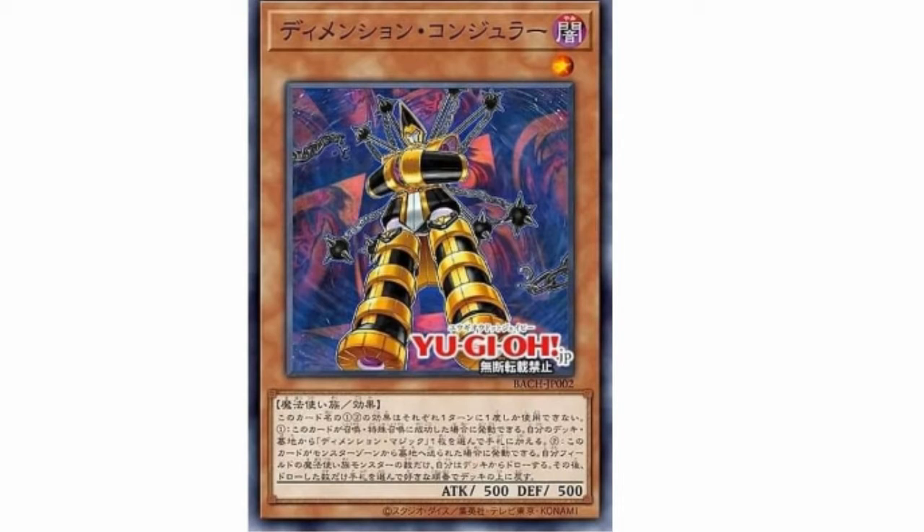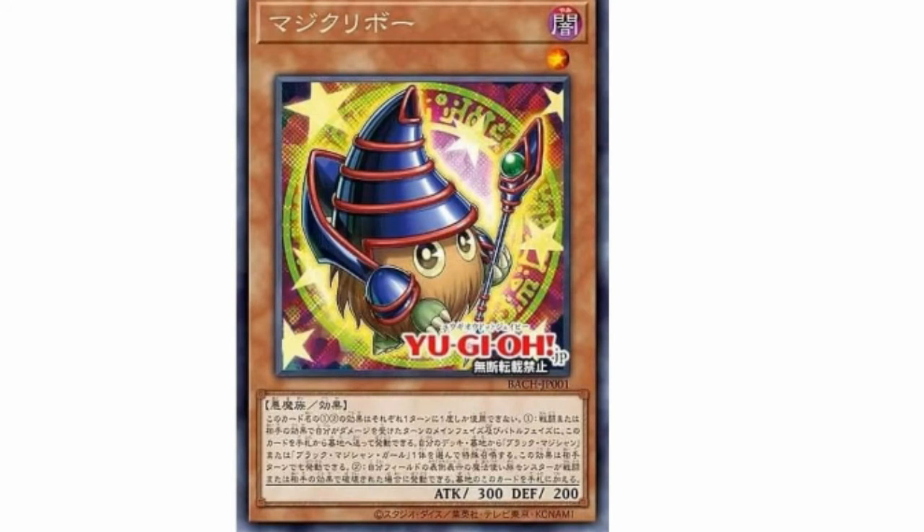This next card is called Dimension Controller. It's a level one Spellcaster Dark, 500 by 500. If this is normal summoned or special summoned, you can add one Magic Dimension from your deck to your hand. And if it's sent from the monster zone to the graveyard, you can draw cards equal to the Spellcaster monsters you control, then return the same number from your hand to the top of the deck. Wow!